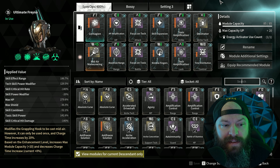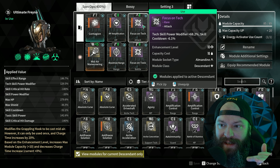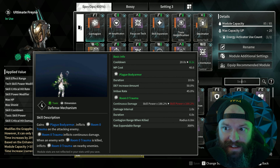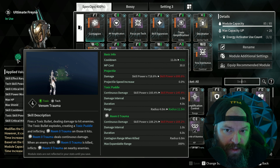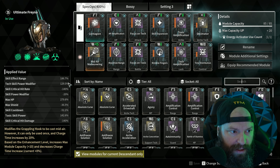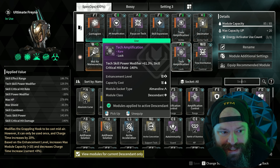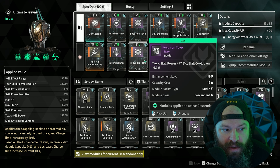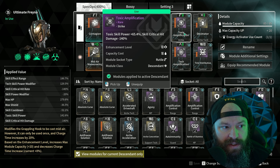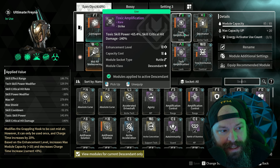For the rest of the mods, everything is about ramping up damage. Two staples you should be using on Frayner are Focus on Tech and Focus on Toxic — she's a toxic descendant, and her key abilities Venom Trauma, Putrid Venom, and Venom Baptism are all tech abilities. We also throw in two new mods added on October 10th: Toxic Amplification and Tech Amplification, which do essentially the same thing as the focus mods — increasing skill power for their respective types.